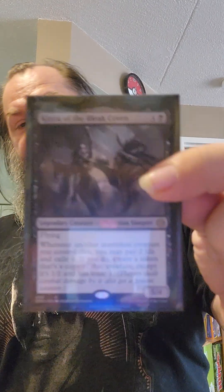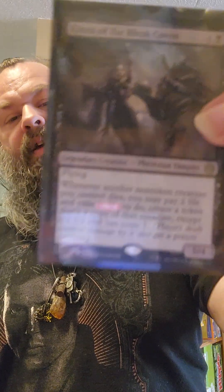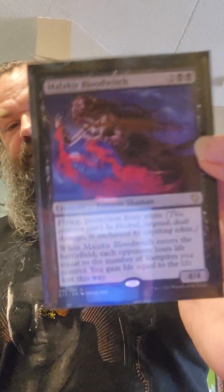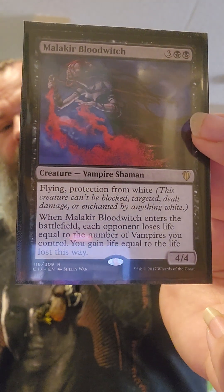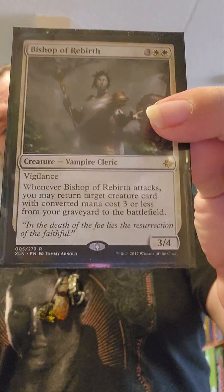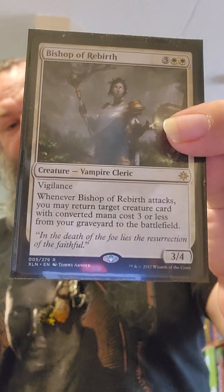Our five drops: Kinzu of the Bleak Coven. Malikar Blood Witch — pretty good with the life drain stuff. Drana is good at removing pesky creatures and then swinging in for a tough attack — she flies too so she's got evasion. Bishop of Rebirth brings all of our little guys back — three mana and lower like pumpers. There are quite a few of them in this deck so the Bishop is really handy.